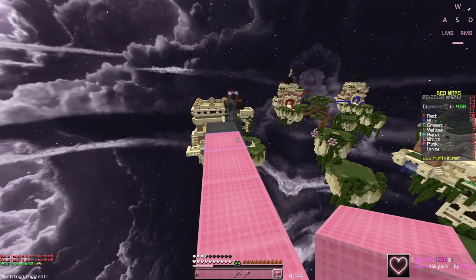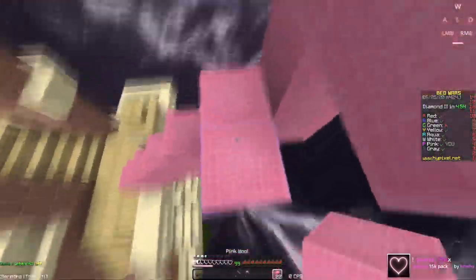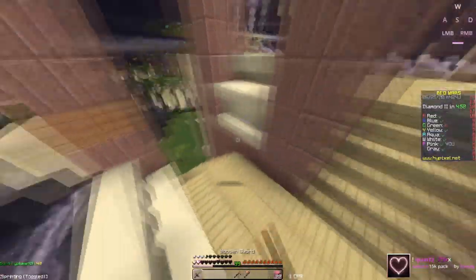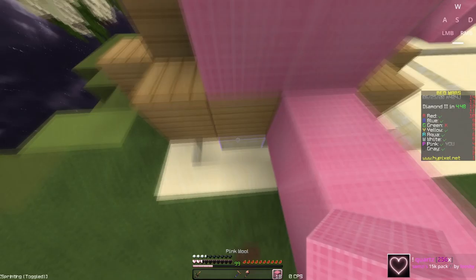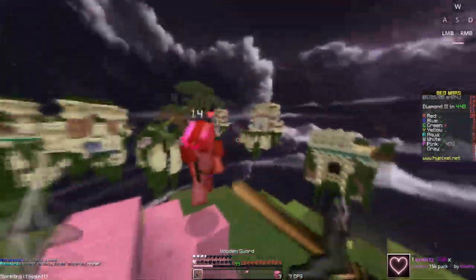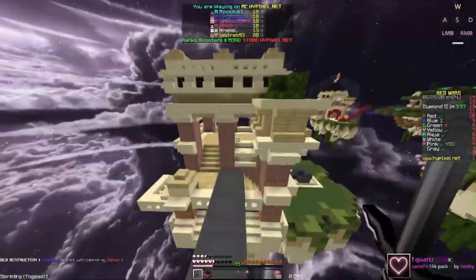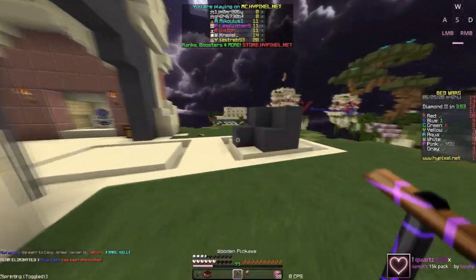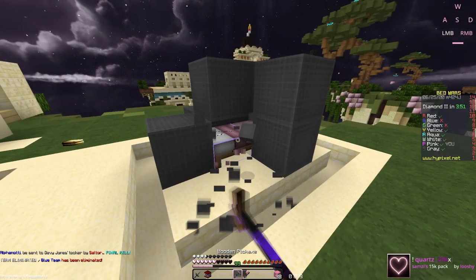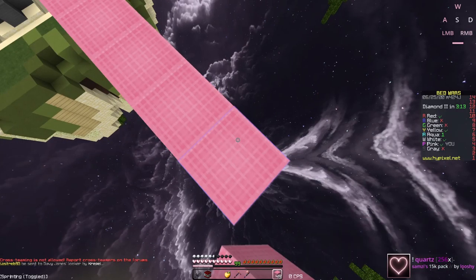We don't want to mess with white and risk a double. Gray is already coming for us — okay, he doesn't have any more blocks... never mind, I lied. Come on, no no no — oh we clutched it! We clutched it! Oh this is bad though, come on, get off — don't break my bed. Yeah, they disconnected.